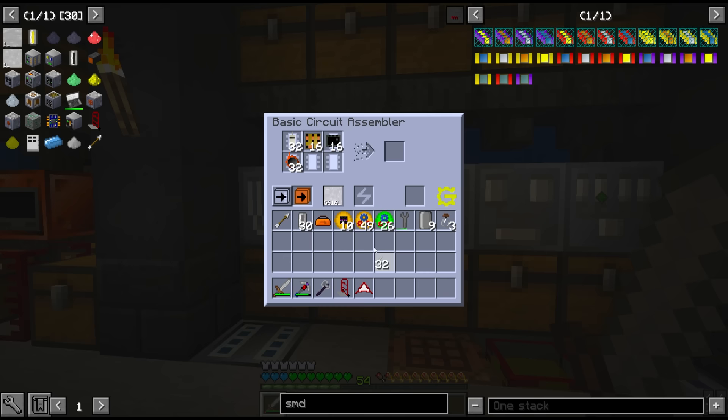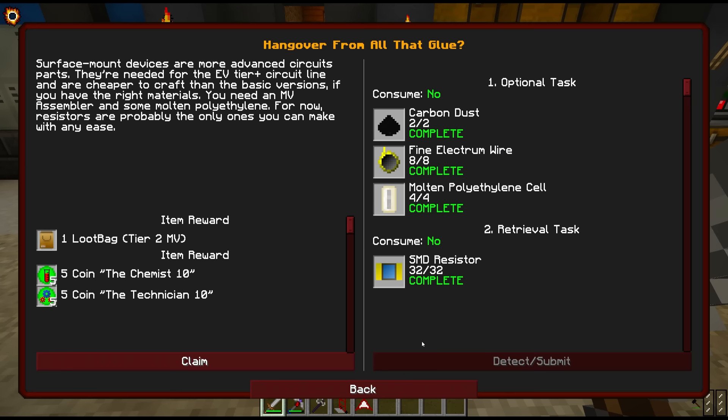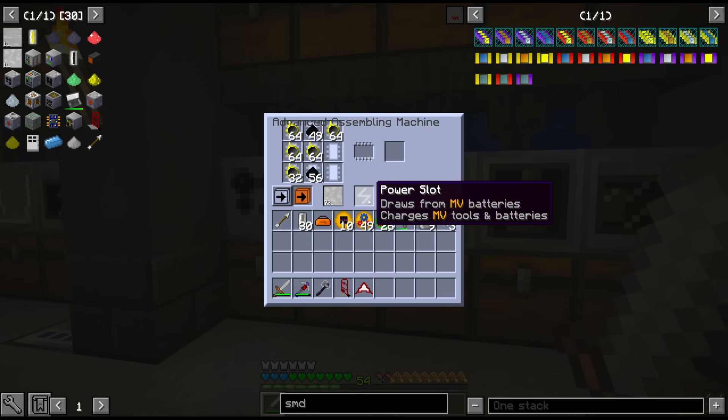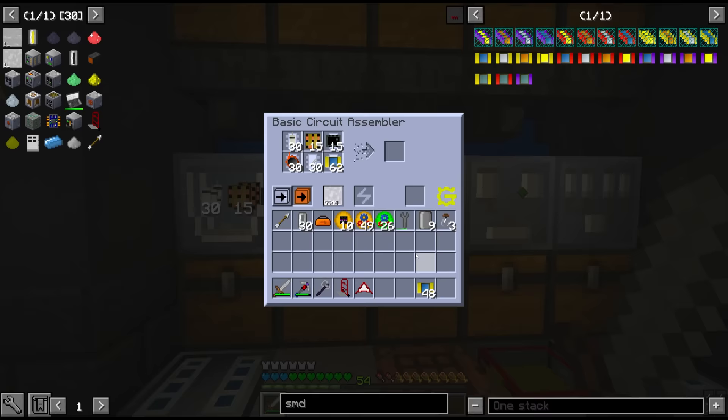We need tin bolts, fine copper wire, integrated logic circuits, circuit boards, diodes — and we're missing resistors. The resistors we can actually substitute with SMDs, and SMDs are just fine electron wire and carbon dust inside the assembly machine with polyethylene, which is another sink for the oil. That's kind of the reason I figured we ran out, but I did make at least some resistors. This should start making our first LV circuits.